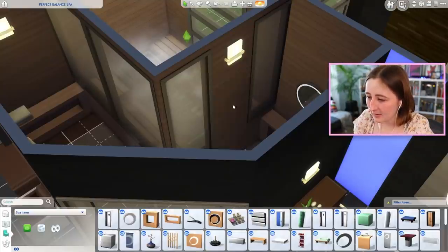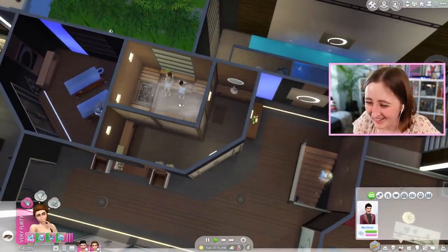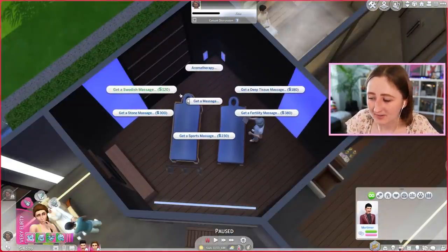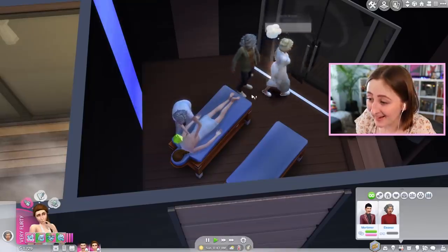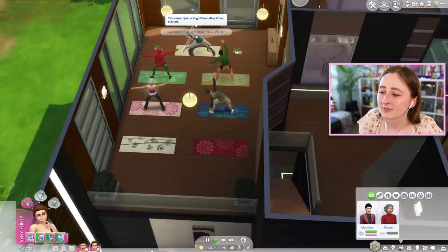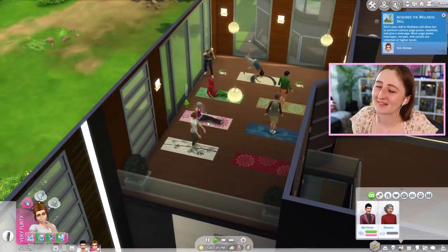If you make them relax in there long enough, you can also die. I'd prefer it if he died in the sauna and not me, so I'll just have him relax for a long time. You can also get massages here — various kinds for various prices. There's a yoga class beginning in 30 minutes — I kinda wanna join, but I'm getting a massage. I think I missed it. You cannot join a yoga class after it has started, so I can just do yoga on my own and stand in the back. There's also a new skill in this pack — the wellness skill.